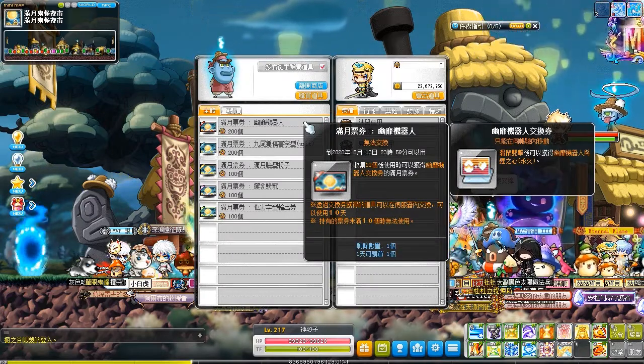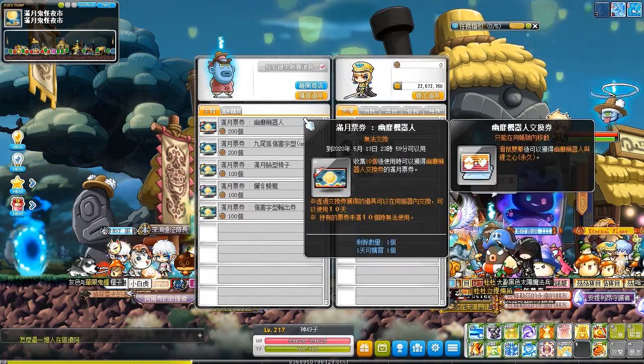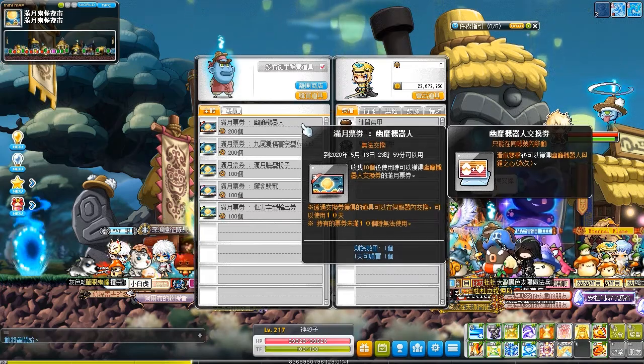The first one is the ticket shop. It's completely the same as the Korean one, excluding the Traditional Chinese unit damage skin.